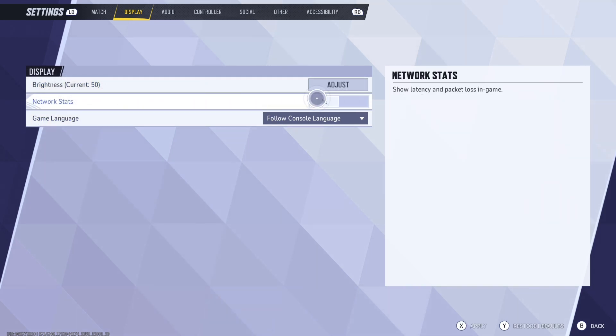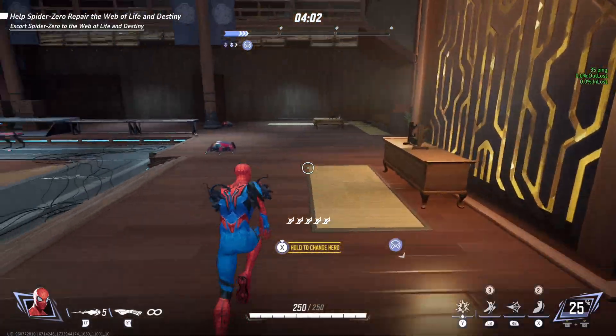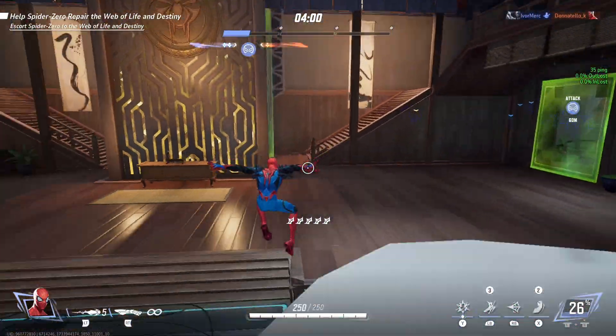You're going to make sure it's clicked on — it is off by default. It says in the description: show latency and packet loss in game. So you're just going to press the check mark and then press Confirm. It's X to apply, and now in my game I will have my ping and latency show up.